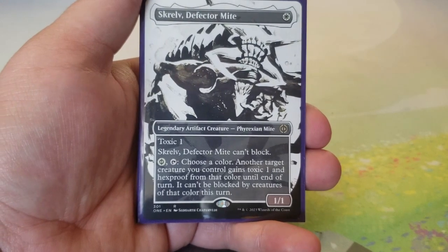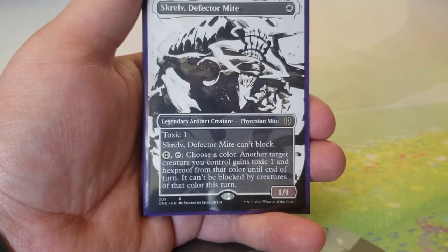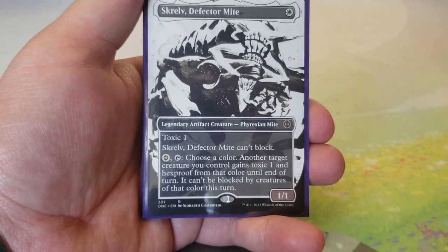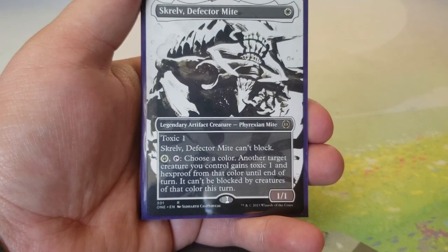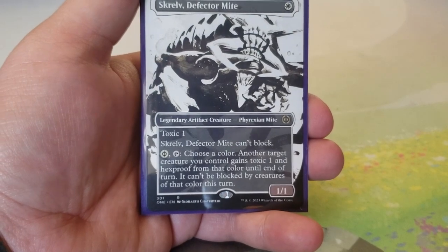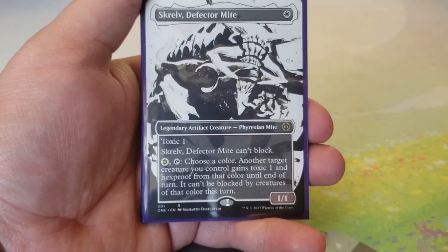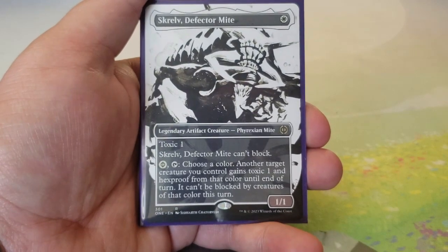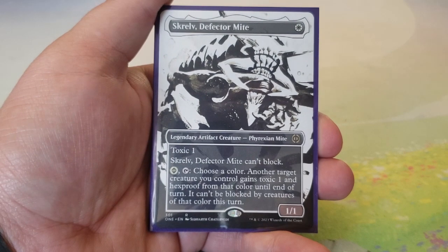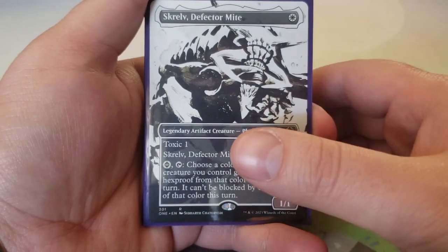Screlv, Defector Mite — one mana for a 1/1 with toxic one that can't block. For one Phyrexian white mana, tap it: choose a color — another target creature you control gains toxic one and hexproof from that color, and can't be blocked by creatures of that color until end of turn. It's a pseudo-protection ability. If you're running any Phyrexian tribal or infect in white, Screlv is a near-staple — almost like a Mother of Runes.